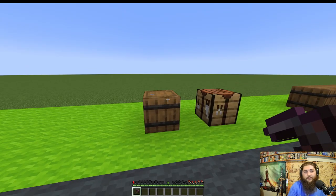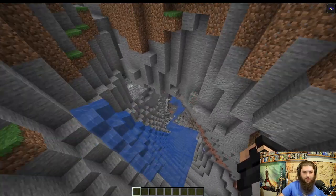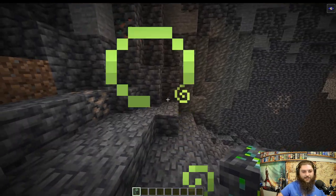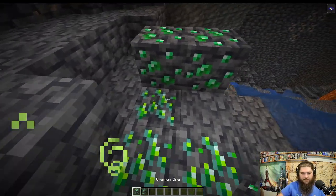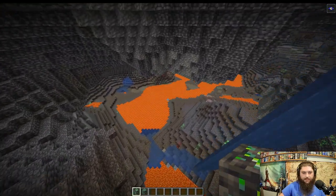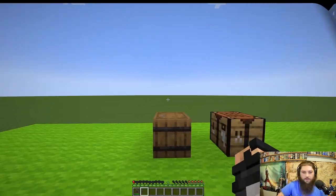Now let's hop into a brand new world and find it in natural form. Here we go — diving into a cave. That's uranium ore, not emeralds, though they do look very similar. You could easily get them mixed up. It seems pretty common; in these deep caves you can see the green just speckled all over the place.